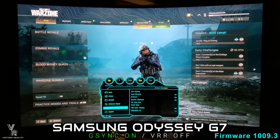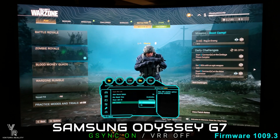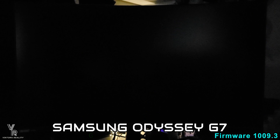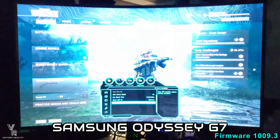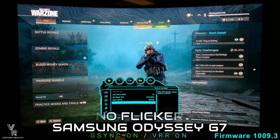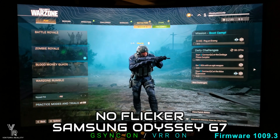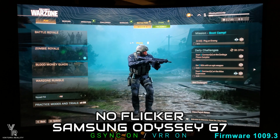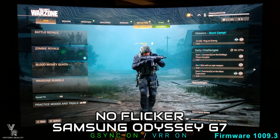So let's go and switch it on. Let's go into the options and select VRR on. And again, look where the cursor is — don't mind the lightning. There is no flicker. It completely removes it.